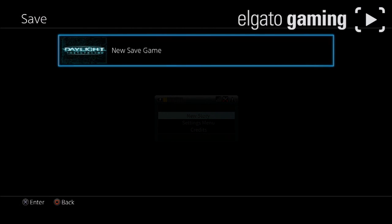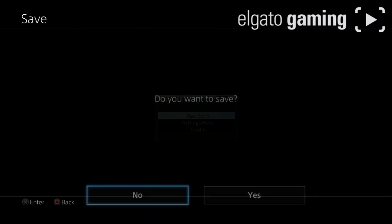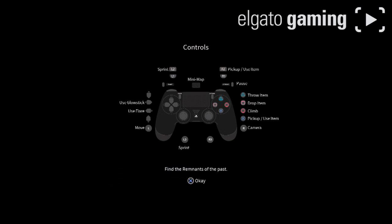With a new story! New save game. Controls: L2 sprint, R2 pick up item, throw, drop, climb, pick up, use. Glow sticks? Man, we get glow sticks? Yeah, we're gonna have a rave.